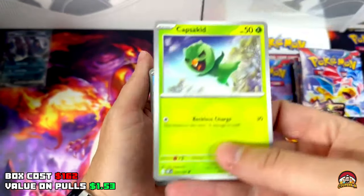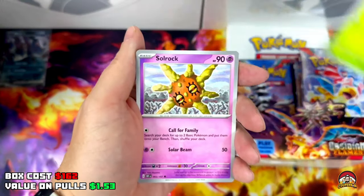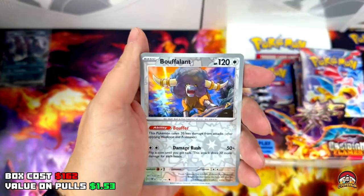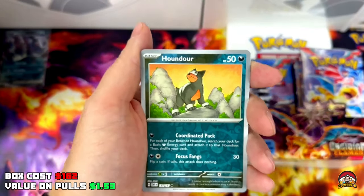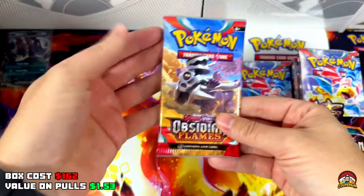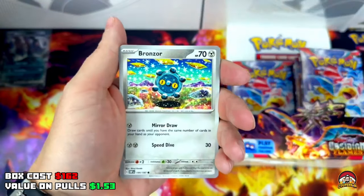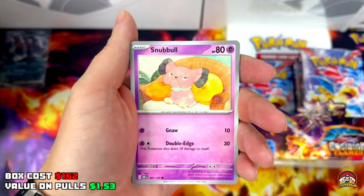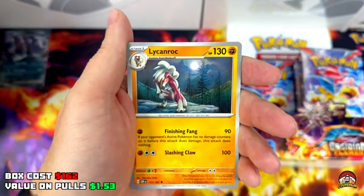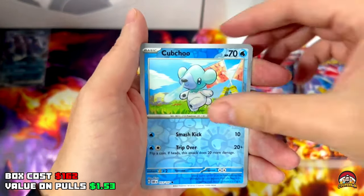Pack 5 with a sick Charizard artwork. QR code, Fighting Energy, upside down Capsakid, Timburr, Klawf, Klawf, Sirfetch'd, Talonflame, Houndstone, Dugtrio, Boltund Reverse Holo, Houndour Holo, Thundurus. Pack 6 — the Tower of Waters artwork. QR code, Higher Energy, Bronzor, Energy, Bronzor, Snubbull, Capsakid, Drilbur, Zarina, Lycanroc, Probopass Reverse Holo x2, Cubchoo.